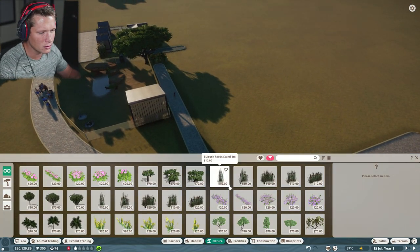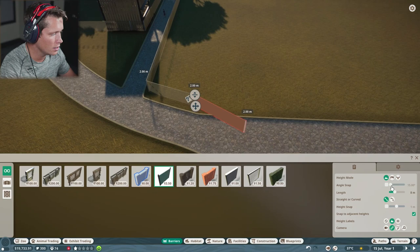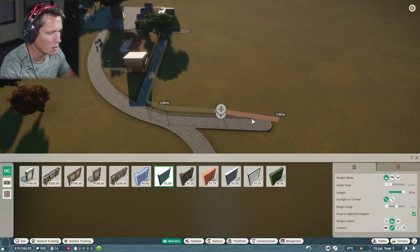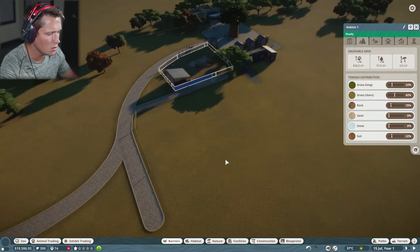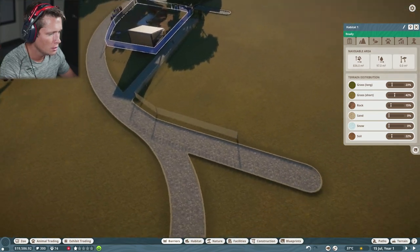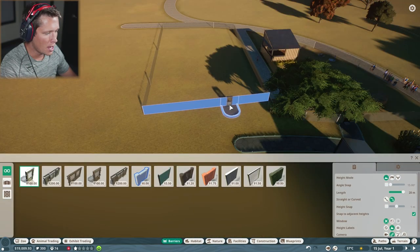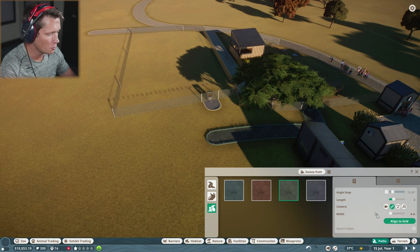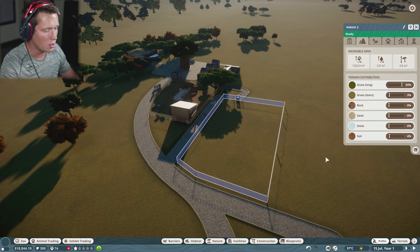675 square meters — I think we're going to go with the glass enclosure for the best chance for people to see what's going on. I'm not sure exactly how big 600 square meters is, but this one came out to 836 square meters, which should be good. We'll close it up like that, set up a habitat gate right here, grab a staff path and run it to the gate. The habitat is 1320 square meters, so we're looking pretty good.